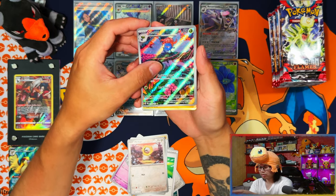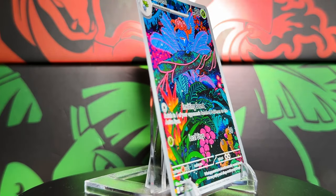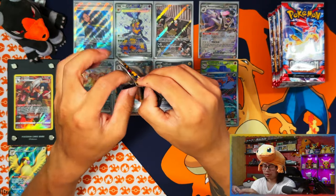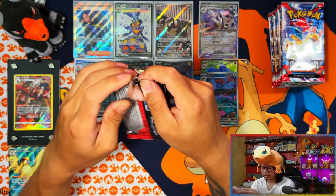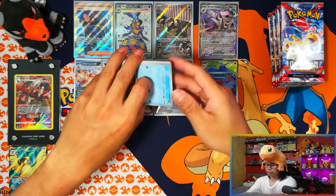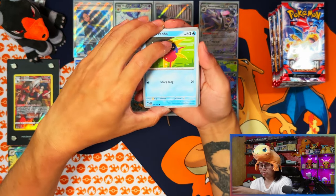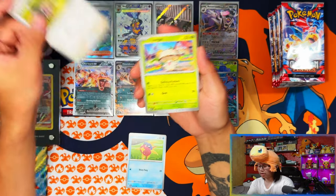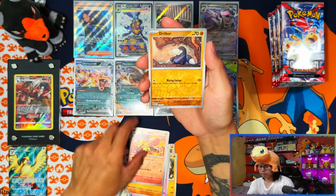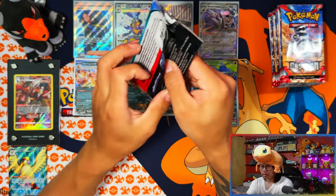Another Glimora - that's a third one. The bad thing about randomness is you're going to get doubles. Although in booster boxes it's set so you're guaranteed one SIR, with randomness you could be pulling three to four SIRs if you're that lucky - or you could buy just three packs and get ultra lucky and get three SIRs. That's the gambling element of these random products.